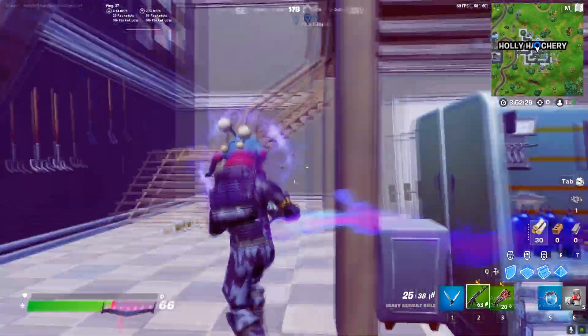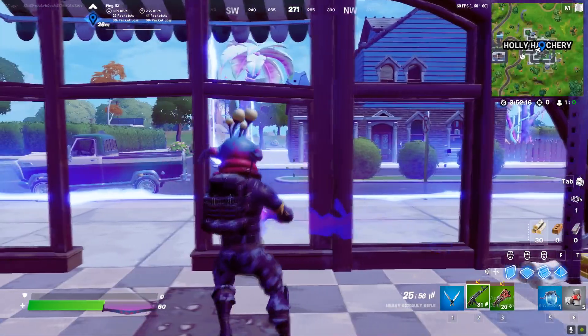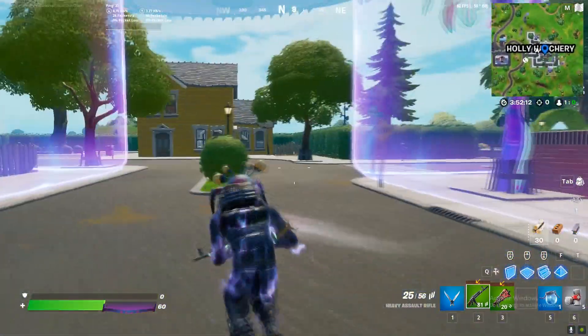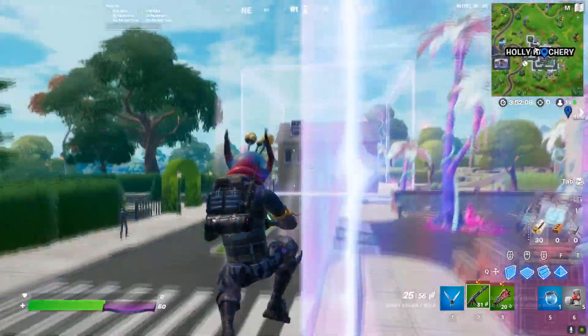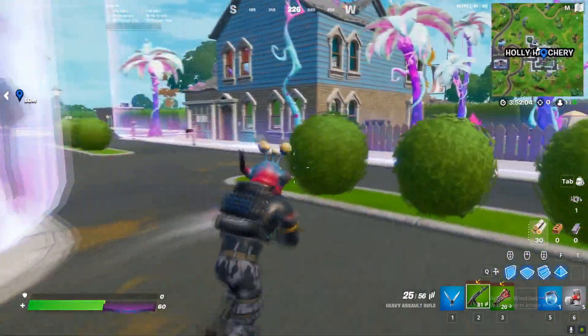If you can't find it, go to another building where there is low gravity, like this building. There are like three locations: one, two, and three. So we have three low gravity zones.